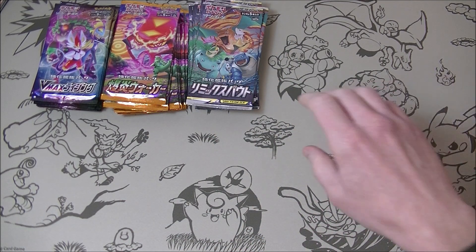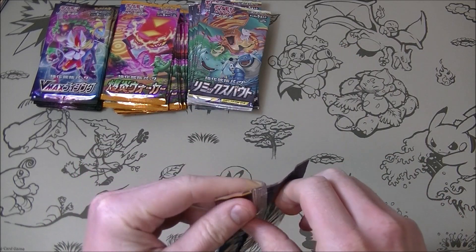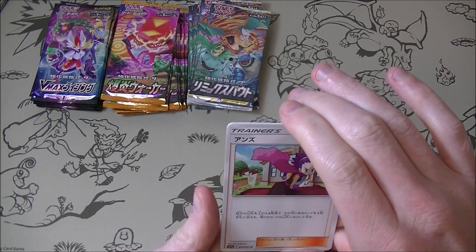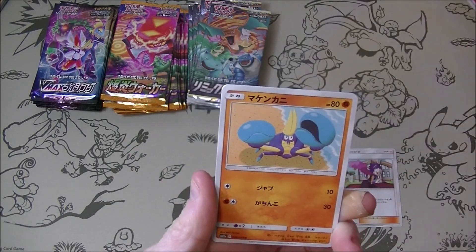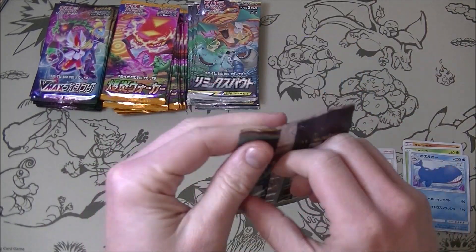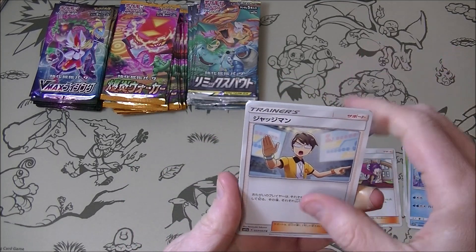We want to get Pokemon Communications, Great Catchers, things like that. Any kind of SR card would also be very welcome, but we're mainly aiming for trainer cards in this set. It's cheap, so whatever happens it's okay. It's a bit of a mixed bag obviously. It's been a while since I've opened this many completely random packs, so hopefully it will go well for us.